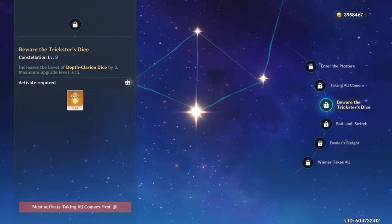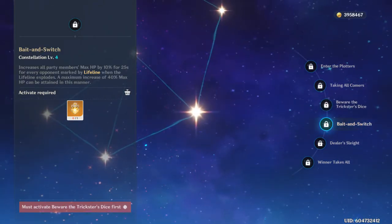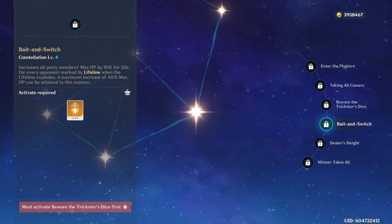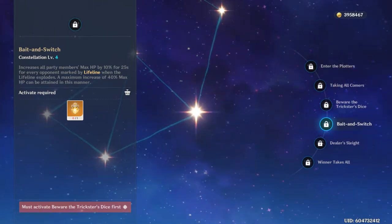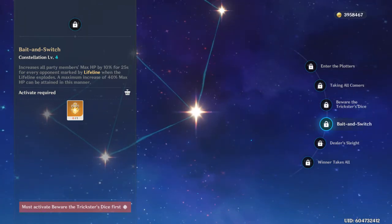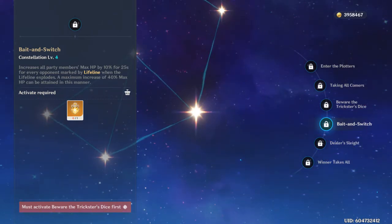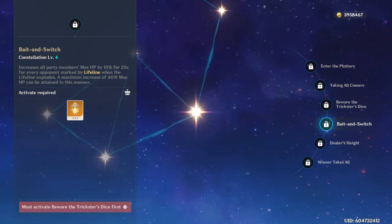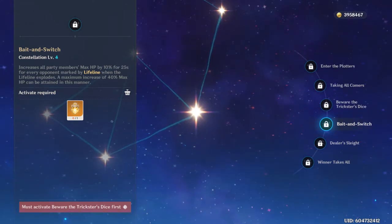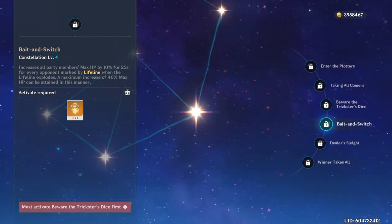Constellation 3 raises the level of her ultimate by three, so that's always good. Her Constellation 4 increases all party members' max HP for 25 seconds for every opponent marked by Lifeline, up to a maximum of 40%. So if you're running her with characters like Diona, Hu Tao, or Zhongli, this is going to work wonders, especially if there's a lot of enemies. If you dash through six enemies, you're going to get 40% max HP for all of your party members for 25 seconds — that's a pretty good duration.